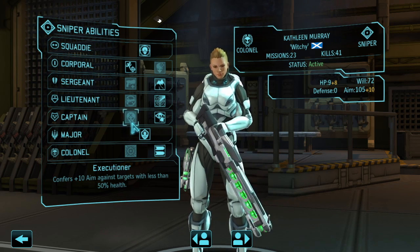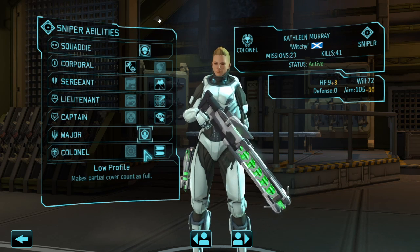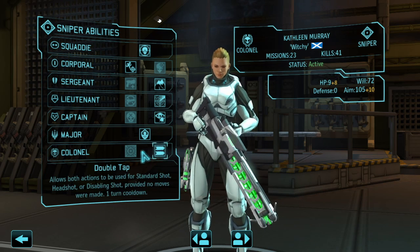Executioner is a good call especially for the end game, when enemies have a lot of health and you need multiple people — sometimes three or four hits — just to kill certain enemies. It really helps make sure you finish them off. So I would go with Executioner for Major. Low Profile is one of the most important sniper abilities — it lets you use partial cover as full cover, giving your sniper more movement options in the field.